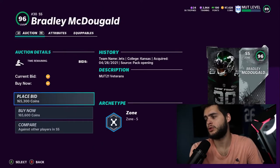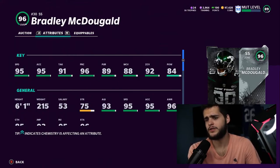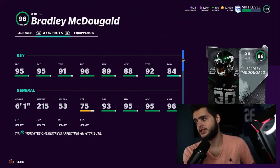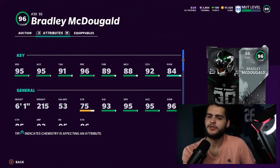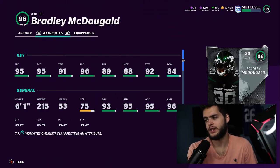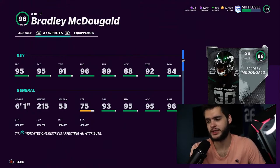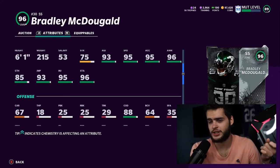We got Bradley McDougald, who actually had a pretty good card early in the year. 95 speed, 95 acceleration, 91 tackle, 96 play recognition, 89 pursuit, 88 man coverage, 92 zone, 84 hit power. The hit power is decent for a strong safety. He's gonna have decent enough speed — can get to 97 speed, will have above 90 man coverage, close to 97 zone. He's a well-rounded safety. But you have Jamal Adams and Marcus Maye in a Jets team, so Bradley McDougald is probably gonna be useless there.